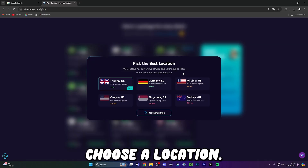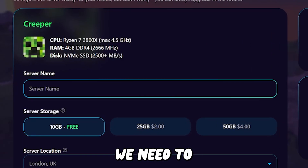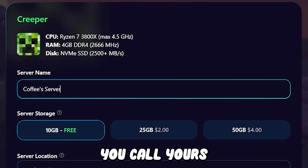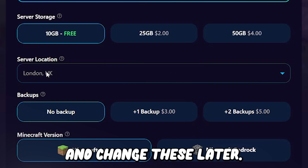Once you've clicked your preferred server, you need to choose a location. Make sure you choose the location closest to you — I'm in the UK so I'm going to choose London. Once you've done that, you'll be taken to a screen where we need to start filling out the basics. We need to give the server a name; I'm going to call mine Coffey's server, but of course you can call yours whatever you want. All these other options are dependent on your preference and your world size, but don't worry, you can upgrade and change these later.